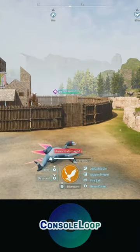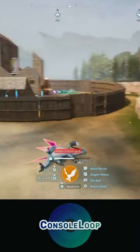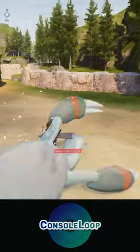Start butchering your Pal, and then after the second swing finishes, start riding your Pal. Doing so stops the meat cleaver from finishing off your Pal but still gives you the drops from the Pal.